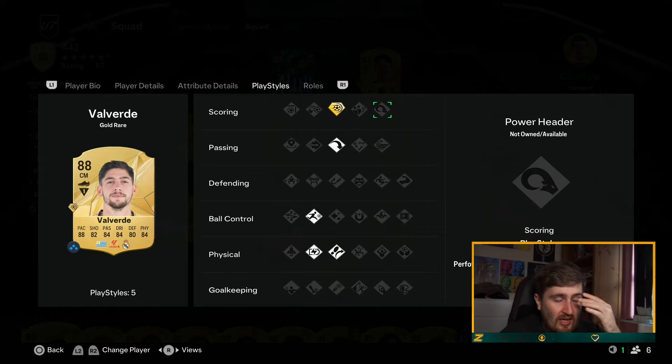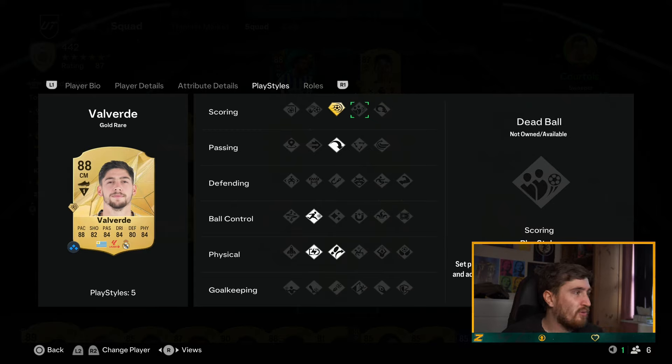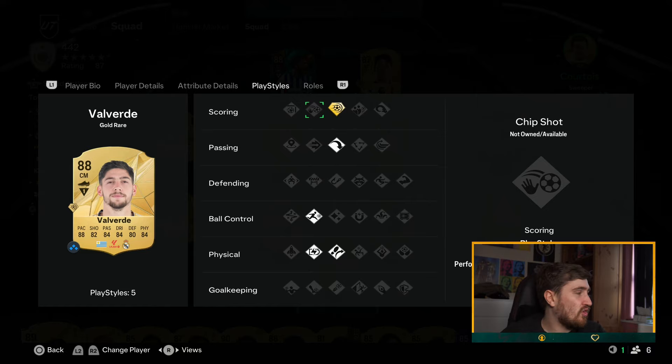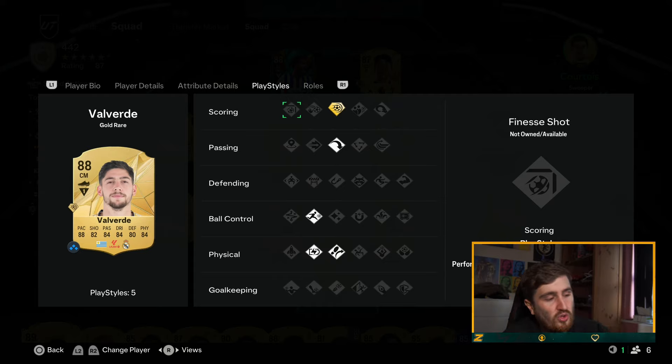Power Header I've heard is good but haven't used or faced it. Dead Ball is pretty irrelevant. Power Shot — I just packed Valverde so I'm going to try it out; I've seen the videos praising it and it looks crazy, probably one of the best play styles when used properly. I didn't use the evolution to get Power Shot+ either. Chip Shot is useless. Finesse is definitely up there for one of the best play styles in the game — top tier. I used Alex Morgan and it was the best long shot option. Trivelas are still great but got nerfed hard in the last patch — inconsistent now — whereas Finesse is consistent.